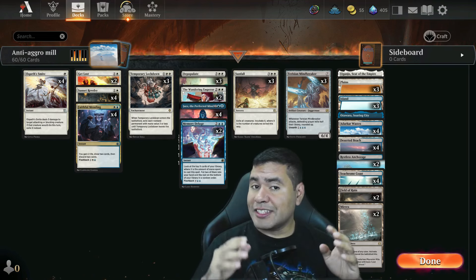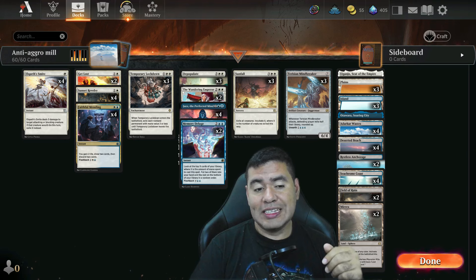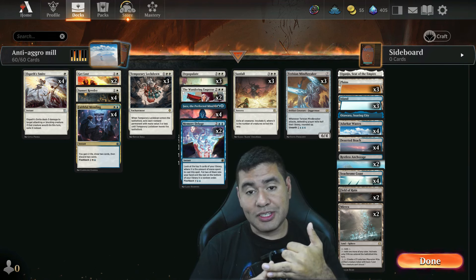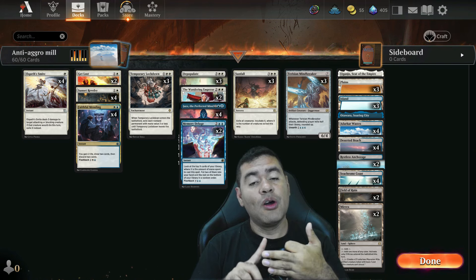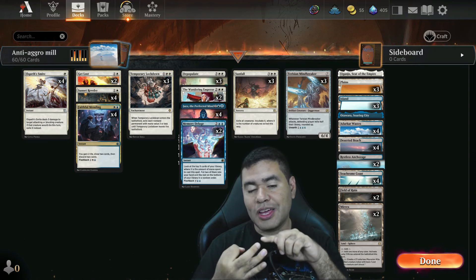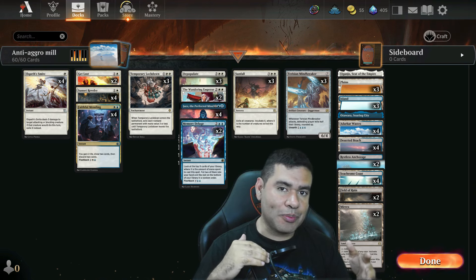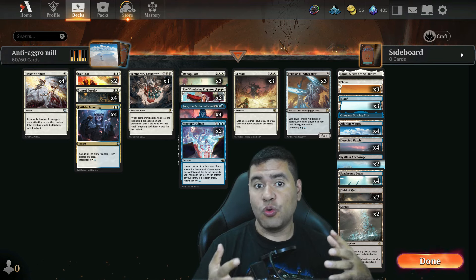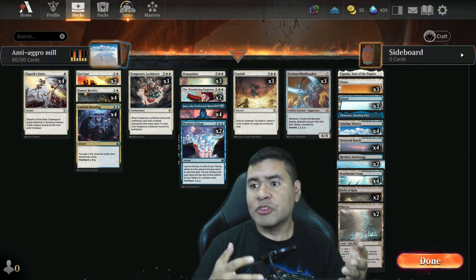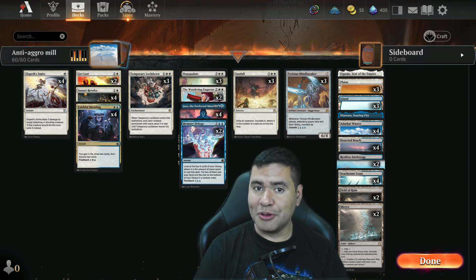This is it — this is the deck. As I said before, it's not as competitive as the normal decks, but this one will help you achieve Mythic in the current meta. It has really good matchups against burn, Domain which is another pillar of the current meta, White Weenie, and similar strategies. The only problems are against combo, control, and graveyard hate — if that happens, yeah, it's going to be rough. Let me know in the comments if you like this type of strategy or which deck you're using to reach Mythic!